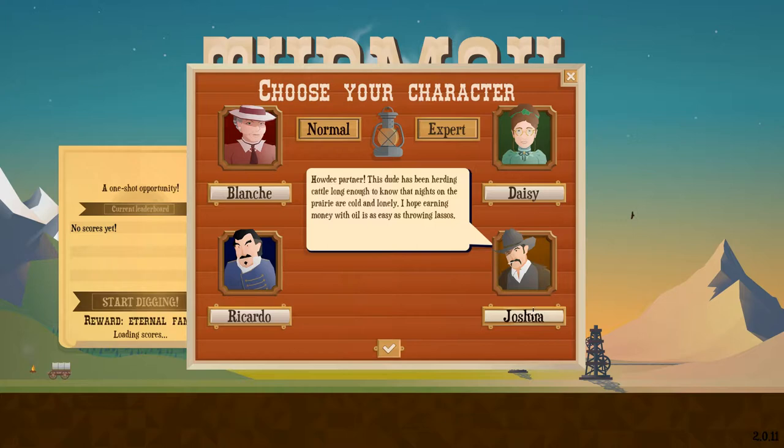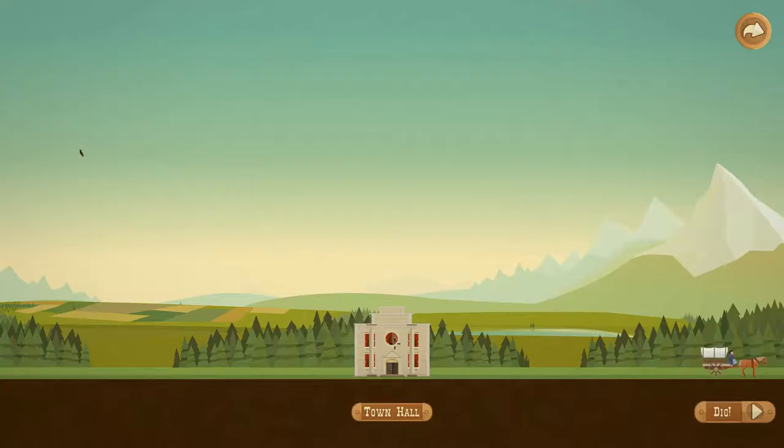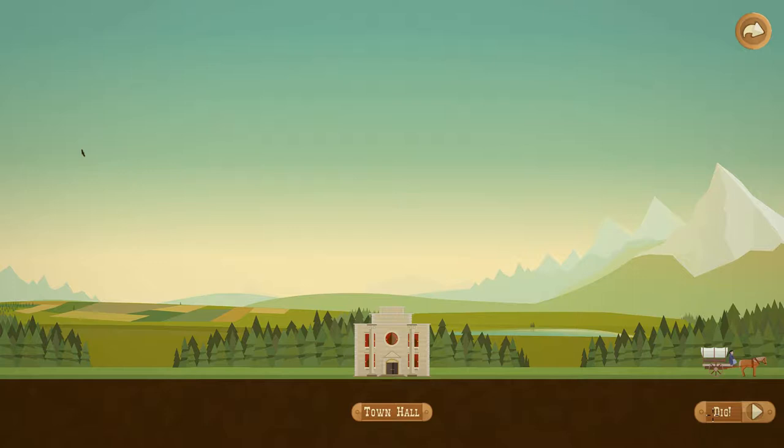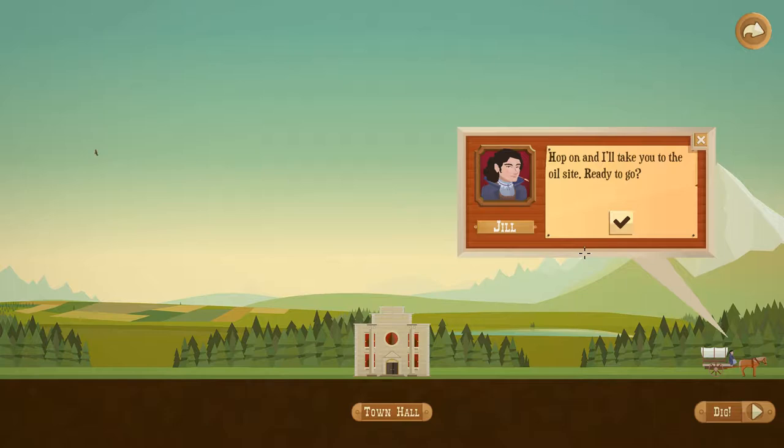I was Joshua, so we'll do this. You get to pick who you want to be — it doesn't actually change anything. 'Hi there, future oil baron. Welcome to my soon-to-be lovely town. The oil industry will be booming here, but let's get to work. Click on the wagon and I'll show you the basics of oil drilling.' So we're going to go through the tutorial just so you guys can kind of follow along. It's super easy to learn how to play, and this is Jill.